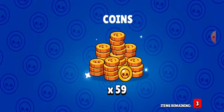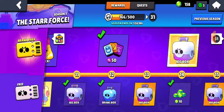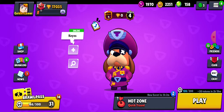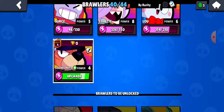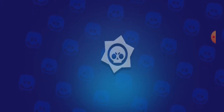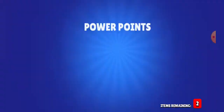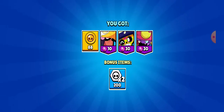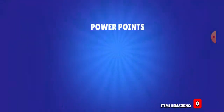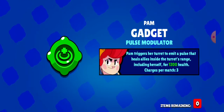Holy cow, we're not getting anything. Maybe it wants us to get a legendary, I have no idea. We can upgrade Colonial Roughs again — come on. We just think we're going to have plenty — we haven't even gotten any gadgets. Oh my god. Okay, we got Pam's gadget — the first gadget, finally!